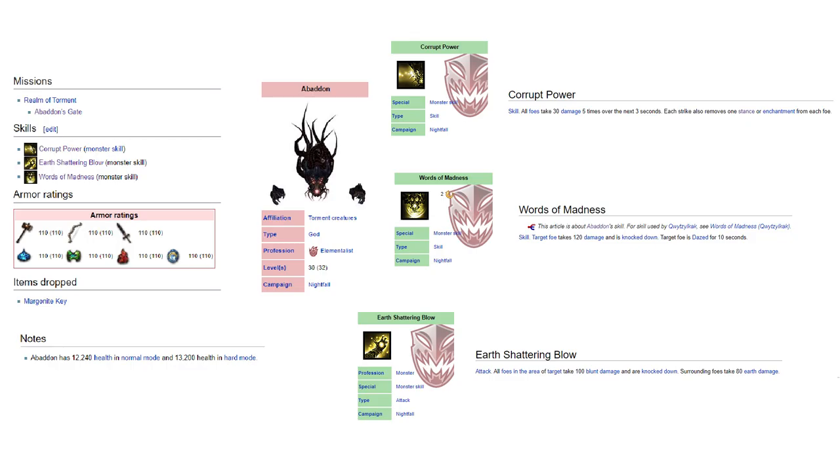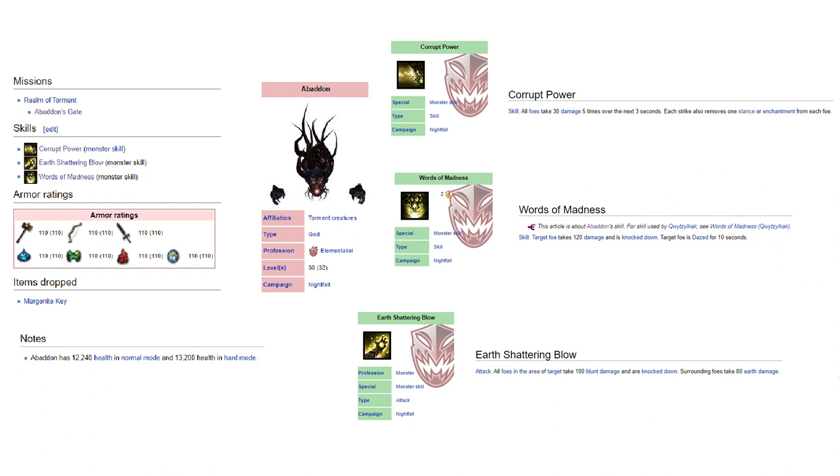Abaddon has 4 abilities and as far as I have observed, he is using them randomly. The first is Corrupt Power — this one will remove enchantments and deal some minor damage; this is probably the most annoying of all because you can't defend yourself with enchants unless you use a lot of them. The next is called Earth Shattering Blow, it deals AOE damage and knockdown foes in the area, and the third one is World of Madness — it also deals damage, knockdown foes and causes daze condition in the whole area.